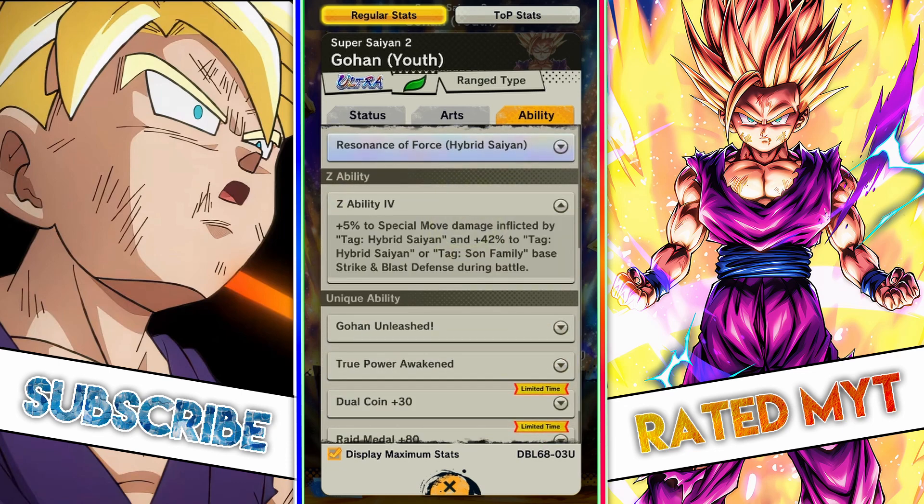The Z ability is standard — it's pretty much special move damage and then hybrid Saiyan or Son Family strike and blast defense. This is going to be a nice addition to pair this unit alongside the Piccolo that provides buffs to Super Gogeta, because that unit relies heavily on special move damage for Gogeta to get that nice sweet LF.